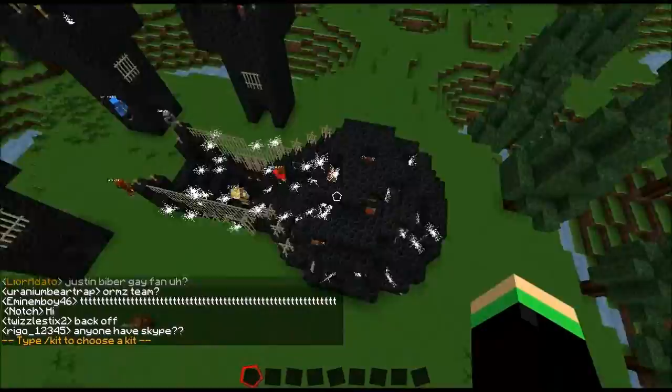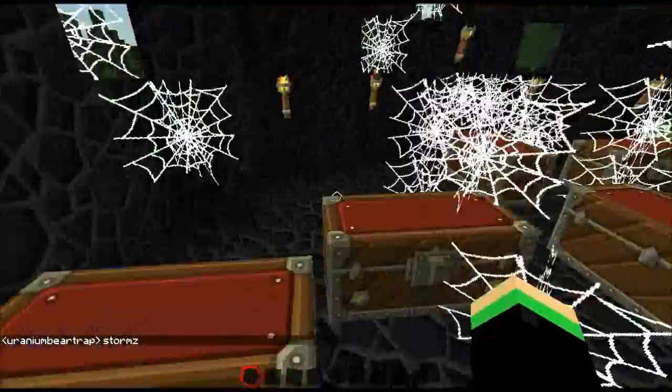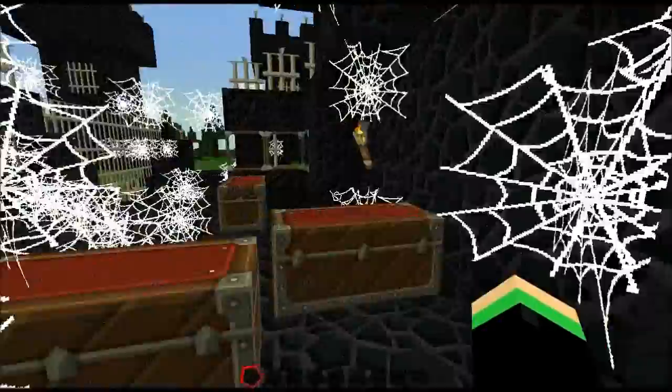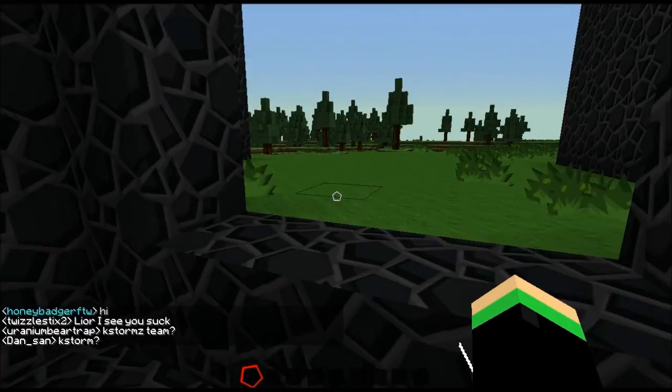You always start off on spawn and there's always the cornucopia, which is where all the awesome stuff is. It's very hard to get to the good chests — normally the best chest is in the back, or the one covered with the most spiderwebs, the hardest to get. And it's hard to get there too.